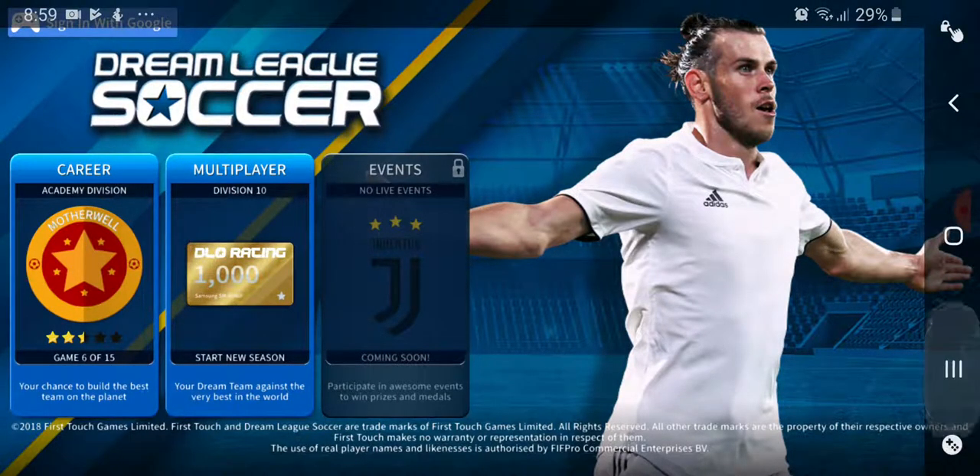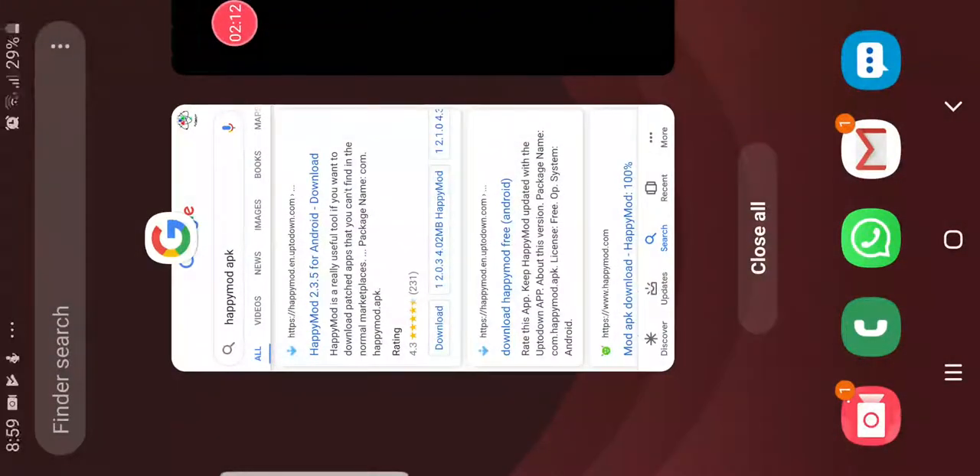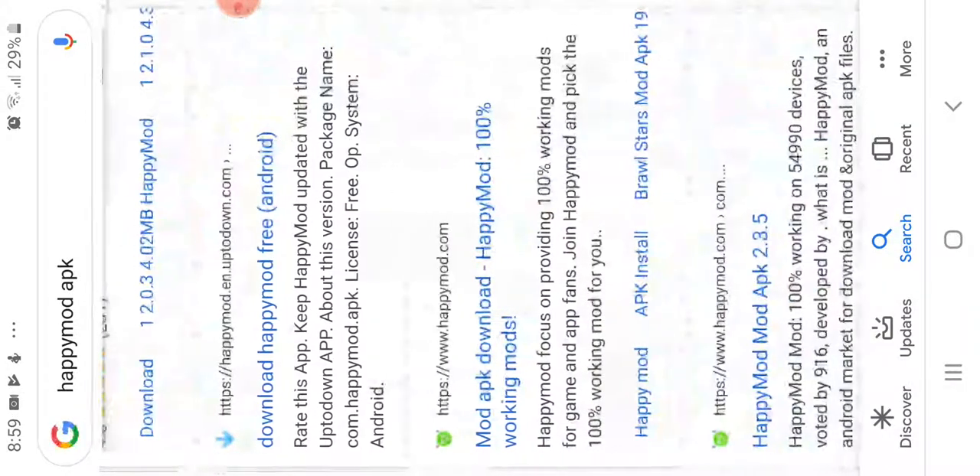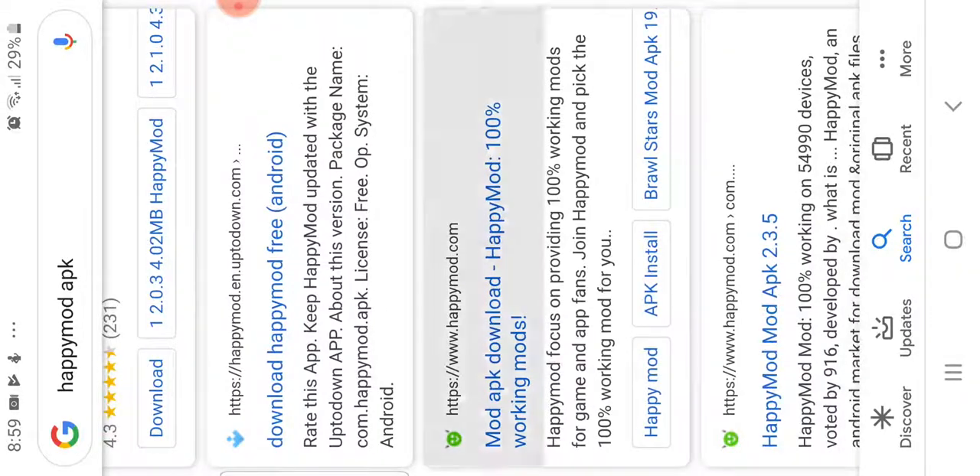So, to start off, you will go to this app known as Google. And in Google, you want to search 'Happy Mod Application.' Now, you'll see many of these — like happy mod, happy slash slash, happy mod dot n dot up to down dot com — but no. Do the one with this logo over here, which says 'Mod Application Download, Happy Mod, 100% working mods.' This one right over here.